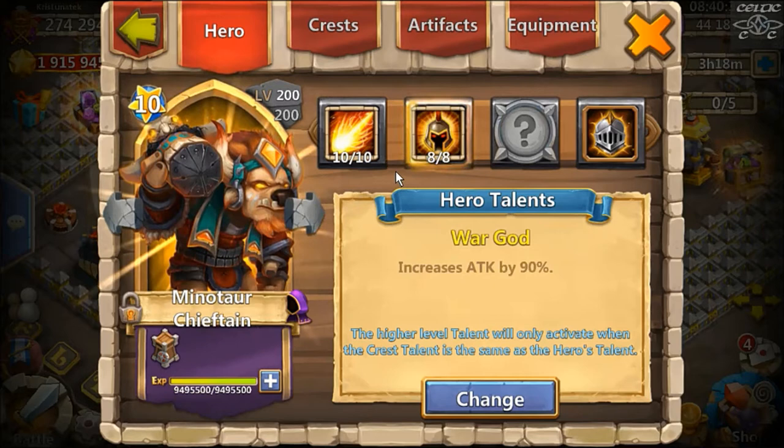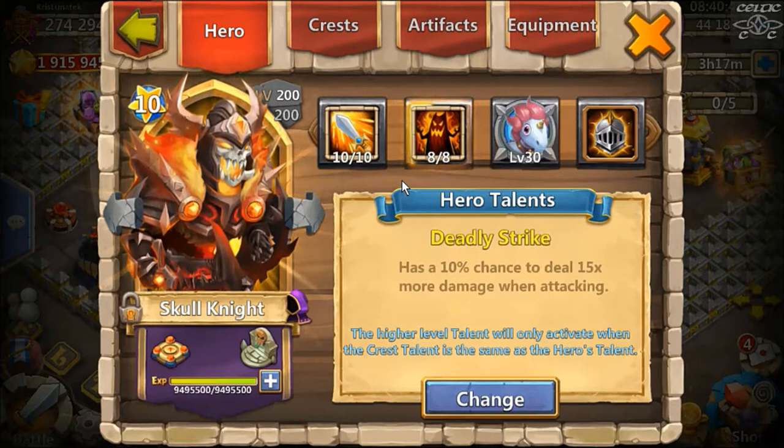Eight War God on Minotaur — he's double evolved 200, as was PD. The only choice talent-wise is War God for Minotaur. You want that OP damage to get you through the dungeons.